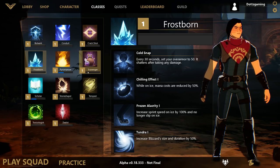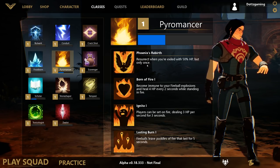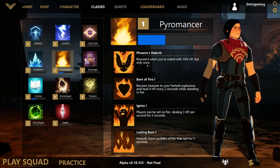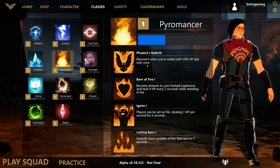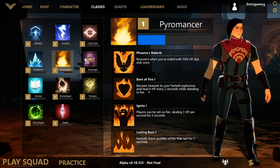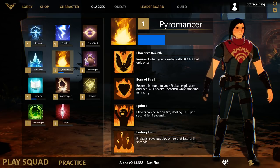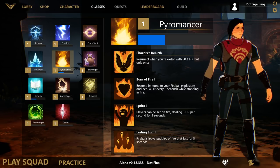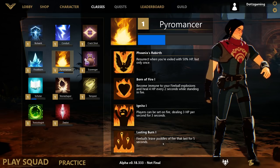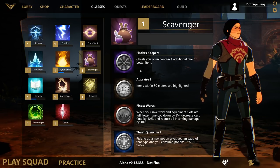Pyromancer obviously focuses more on fire. One of my favorite traits in the game is Phoenix Rebirth: you resurrect when exiled with 50 HP, but only once per game. Born of Fire makes you immune to your own fireball explosions and you heal for 4 HP every 2 seconds while standing in fire. Ignite lets you set players on fire, placing a damage-over-time on them. And Lasting Burn means fireballs leave puddles of fire that last for 5 seconds.